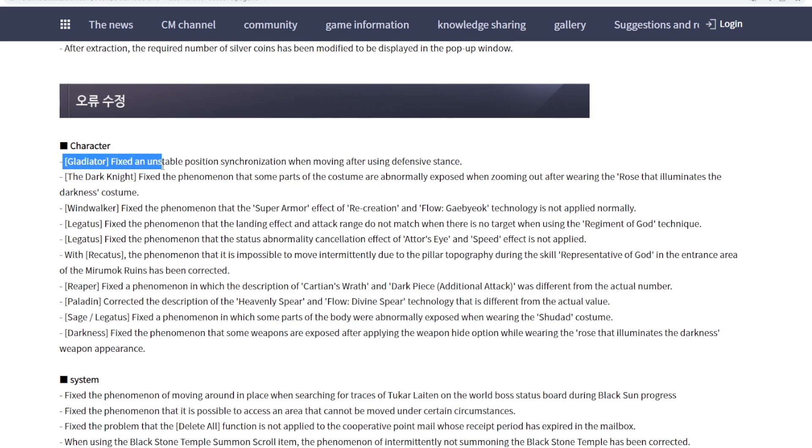One more change is a bug fix for Gladiators: an unstable position synchronization when moving after using blocking stance has been fixed. This bug only occurs when using an emulator with a keyboard, not with a controller or when playing on your phone. If you're a Gladiator player on emulator using a keyboard, try it out and let us know in the comments if it's fixed.